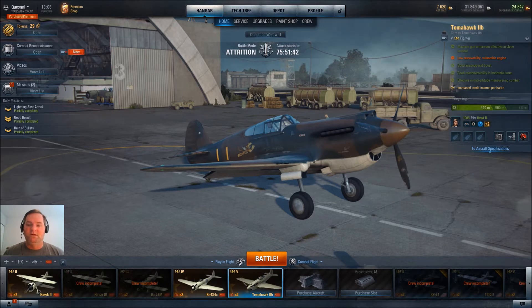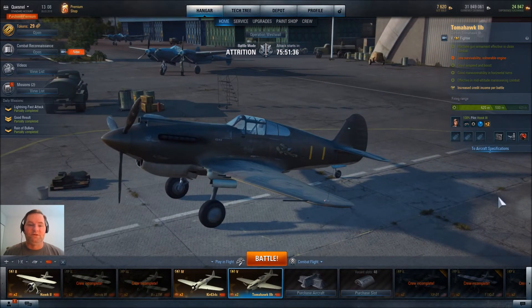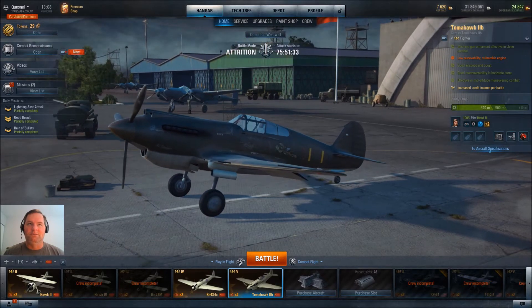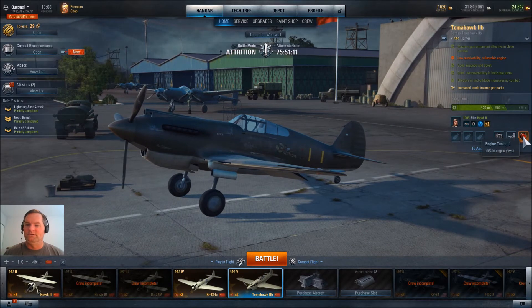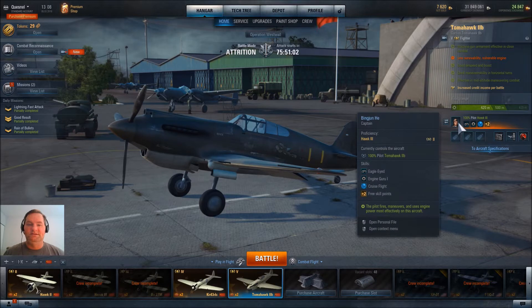So here we have the Tier 5 Premium Curtis Tomahawk 2B, which is a P40, or a Model 81 something something. It comes armed with six machine guns, the Tomahawk 2 airframe, and the Allison V1710-33 engine. I am currently running it with engine tuning, a lightweight airframe, and improved radiator. My Chinese pilot has Eagle-eyed, engine guru, and cruise flight.